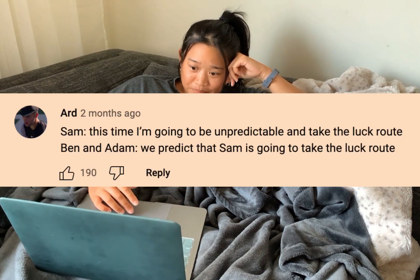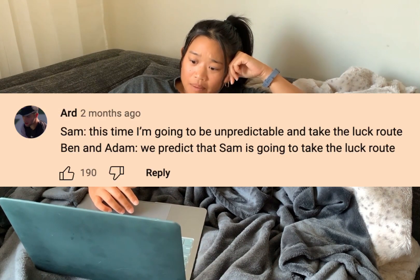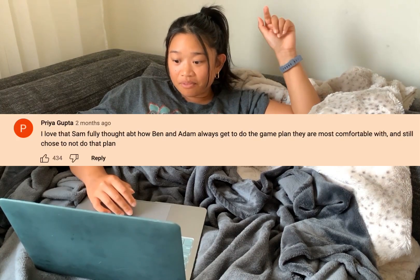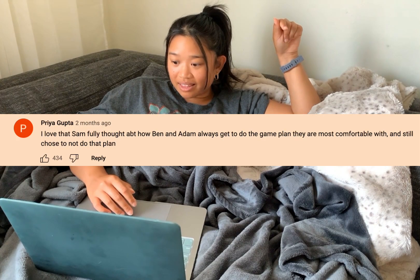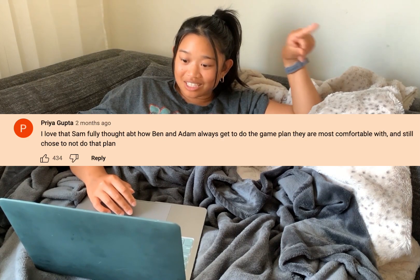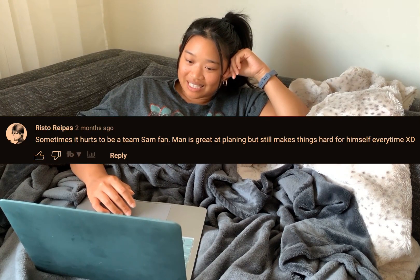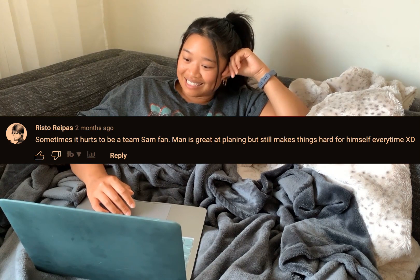The comments just popped off about this part. Users noted: Sam says this time he's going to be unpredictable and take the luck route, while Ben and Adam predict that Sam is going to take the luck route. Sam fully thought about how Ben and Adam always get to do the game plan they're most comfortable with, and still chose not to do that plan. Other comments pointed out that Sam keeps choosing the high-risk option and failing, and that sometimes it hurts to be a Team Sam fan — man is great at planning but still makes things hard for himself every time.